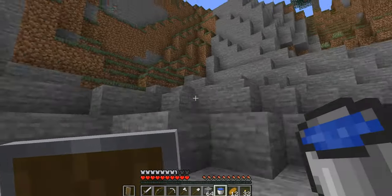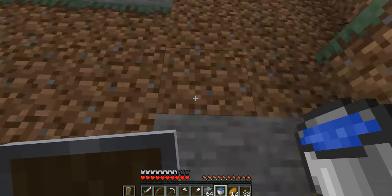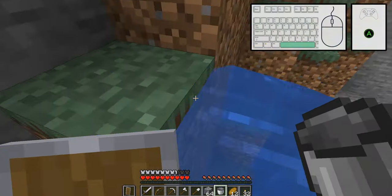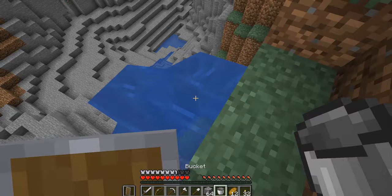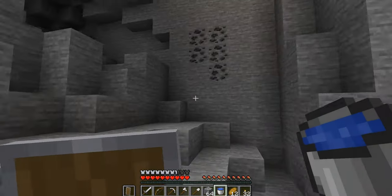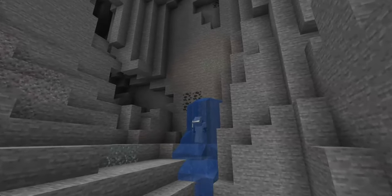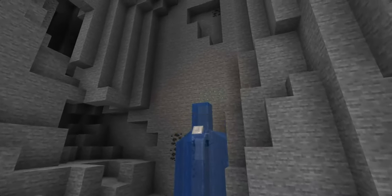Water isn't just good for getting down quickly and easily — it's also useful for traveling up without needing to break or place blocks. Simply reach as high as you can, place your water, and then you can swim up it. You can collect the water once you're done. With a little bit of practice, you can even scale impossible cliffs using water. After you've placed your first water and you swim up it, when you are rising, pick the water up and then immediately place it a block or two higher.